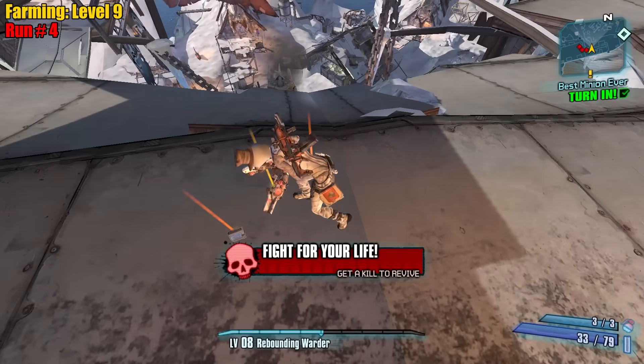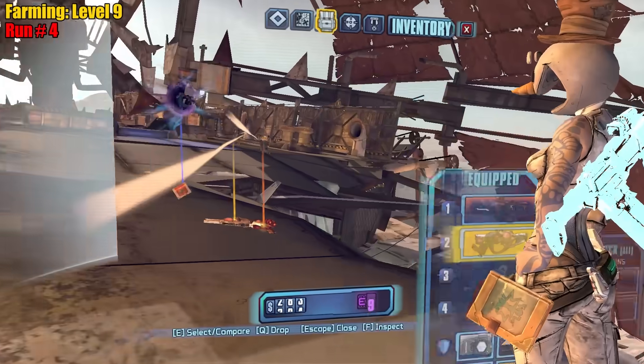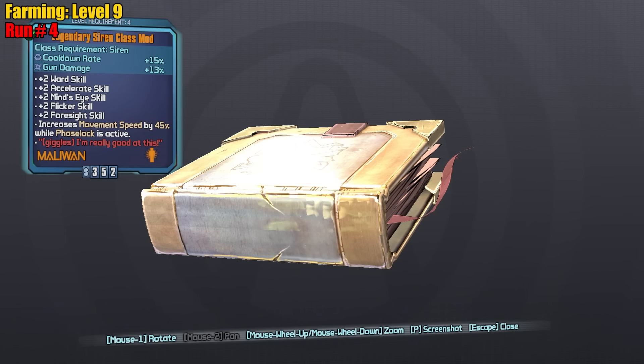He drops a Maya comm? This new? Oh it's just legendary siren — so it is the normal legendary siren it looks like.